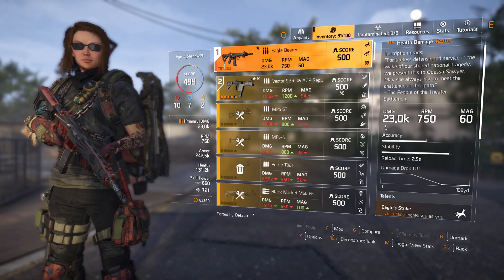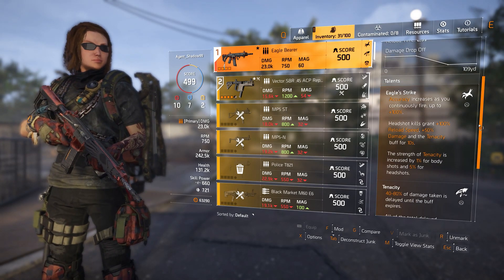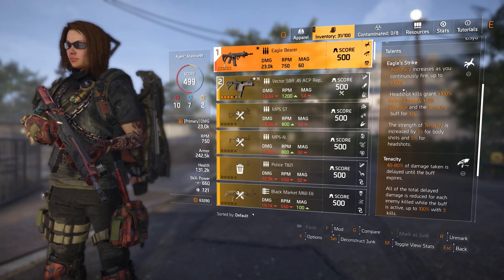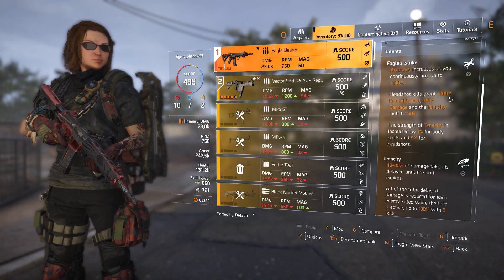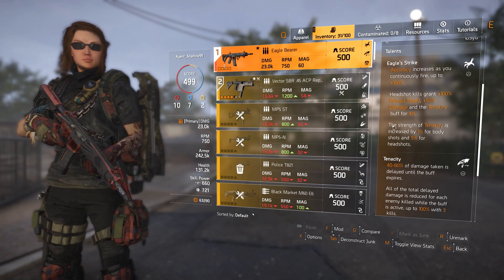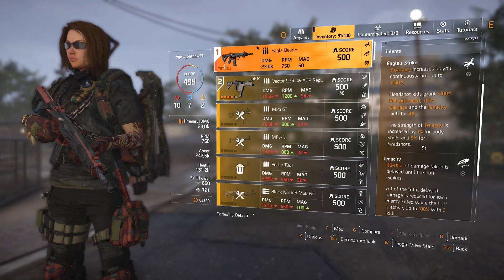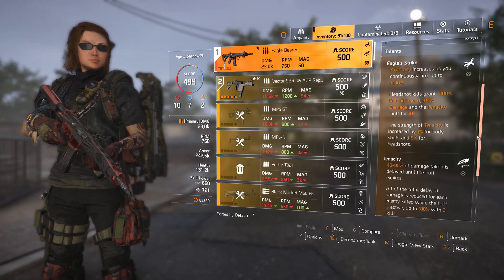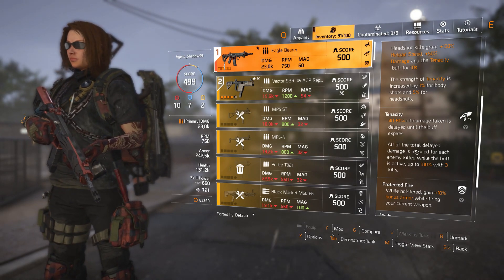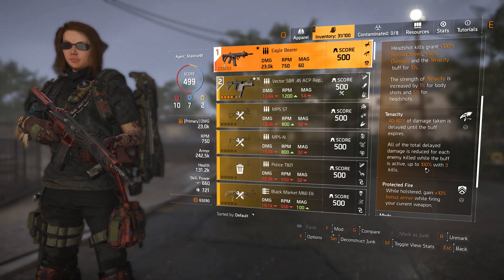Eagle's Strike: accuracy increases as you continuously fire, up to 100%. Headshot kills grant 100% reload speed, 50% damage, and the Tenacity buff for 10 seconds. The strength of Tenacity is increased by 1% for body shots and 5% for headshots. Tenacity delays 40 to 80% of damage taken until the buff expires, and all total delayed damage is reduced for each enemy killed while the buff is active — up to 100% with three kills.